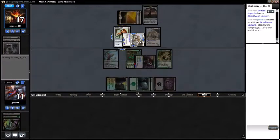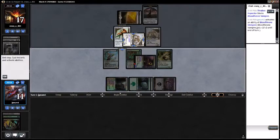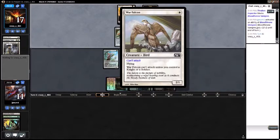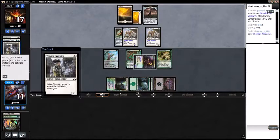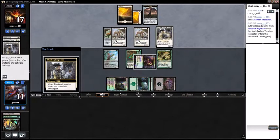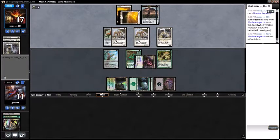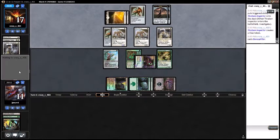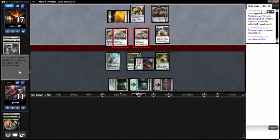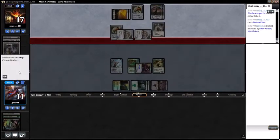Interesting play by the opponent — can't attack. Very majestic Falcon. Now the Thraben Inspector, so it didn't matter. Now the Bone Splitter. I don't know if I appreciate this race anymore. Six — I'm dead next turn unless I have a removal spell.